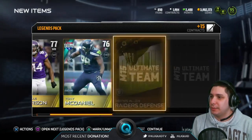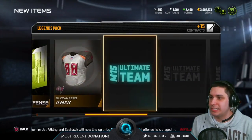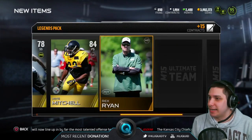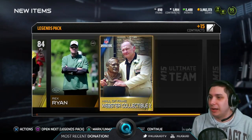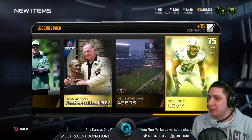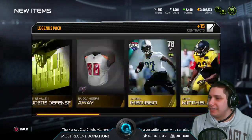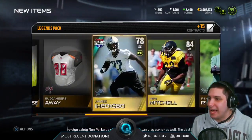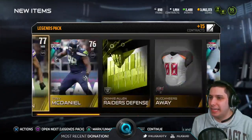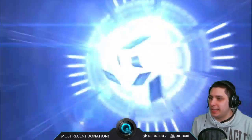Cordero Patterson, Tony McDaniel. Just hoping I don't get a bunch of golds — but that's what it usually is. Rex Ryan. A Legend item — it's a Webster collectible, so I don't think that's worth much. DeAndre Levy is our final item. Not really a whole lot in this pack that I'm aware of, unless one of these items randomly goes for a lot.